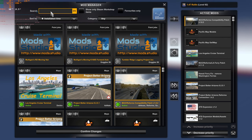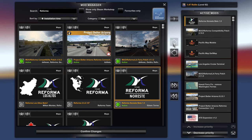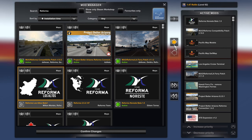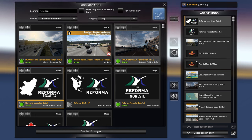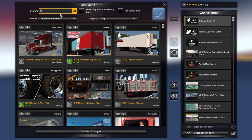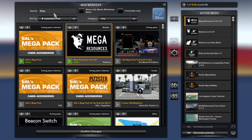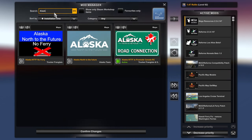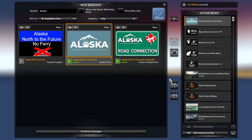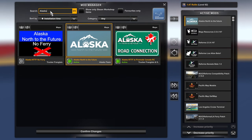After that, Reforma Noresta Beta 1.5 — this is all the Reforma stuff. Then the Los Altos Beta, then the Reforma main map, then the Mega Resources — we type in Mega to find that. After that, Alaska North to the Future — just type in Alaska. That should be everything. That's all our map mods and it didn't take too long using the search function.